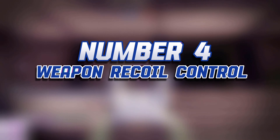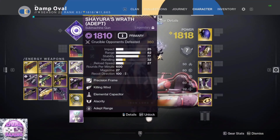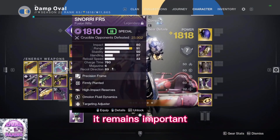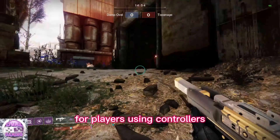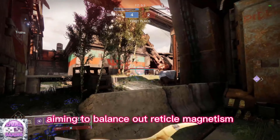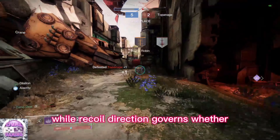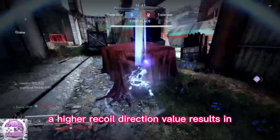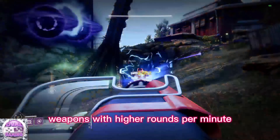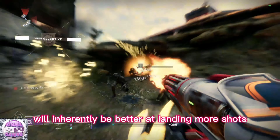Number 4: Weapon Recoil Control. Understanding and controlling the recoil patterns of your firearms is a crucial aspect in many first-person shooters. For players using controllers, the stability stat on weapons incurs more substantial penalties, aiming to balance out reticle magnetism. Weapon stability dictates how far upward your weapon will climb after firing, while recoil direction governs whether your firearm will deviate to the right or left. A higher recoil direction value results in your weapon drifting farther to the right. Weapons with higher rounds per minute benefit more from elevated stability, and a weapon you can control more efficiently will inherently land more shots on your adversary.